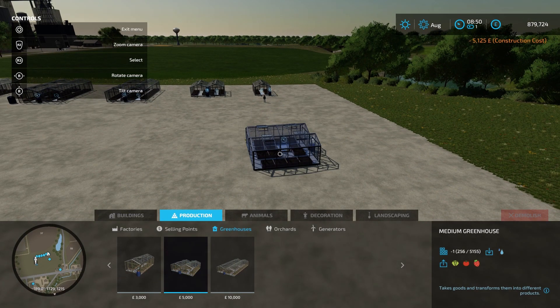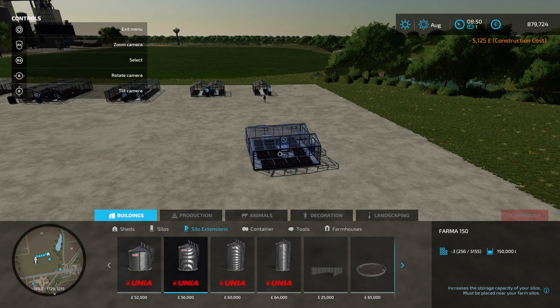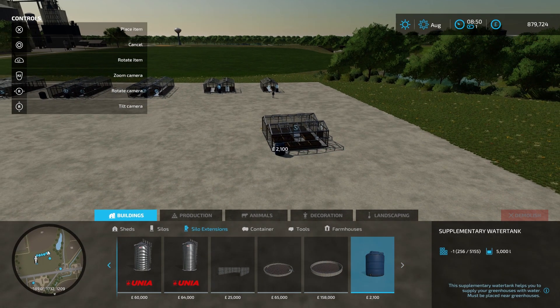You can also add on a water tank which will increase your greenhouse's water capacity. You go into buildings, silo extension, water tank and place it to the side of your greenhouse like this. Now your greenhouse will hold more water so you won't have to fill it up as much.